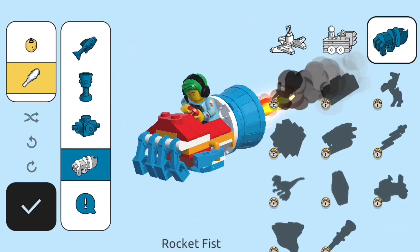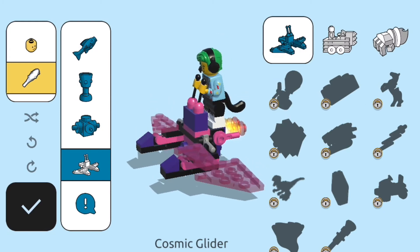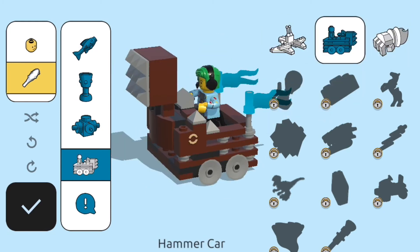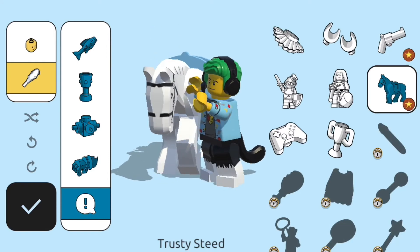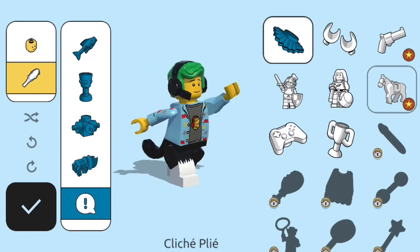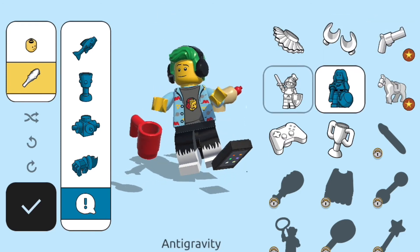I'm going to use the laser brush because that's one of my favorites. I also like this one because it shoots like arrows. Then I'm going to pick the rocket fist — out of these three, it's one of my favorites. Next is what pops up when you win the game, get first place, or kill someone.